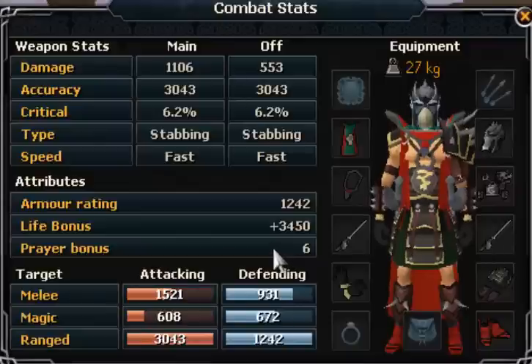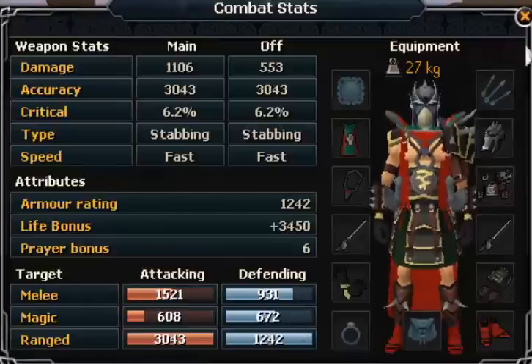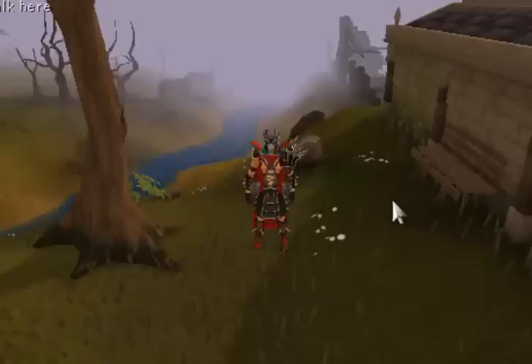For the targets, the weakness is the same as the attack target. For defense, range is the most defensive, followed by melee, then mage. Hopefully this review helps you guys — I'll see you later, bye!